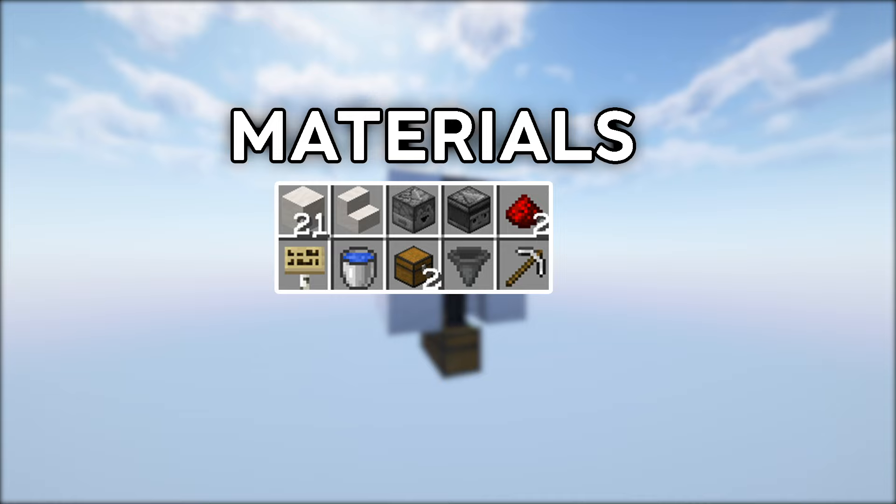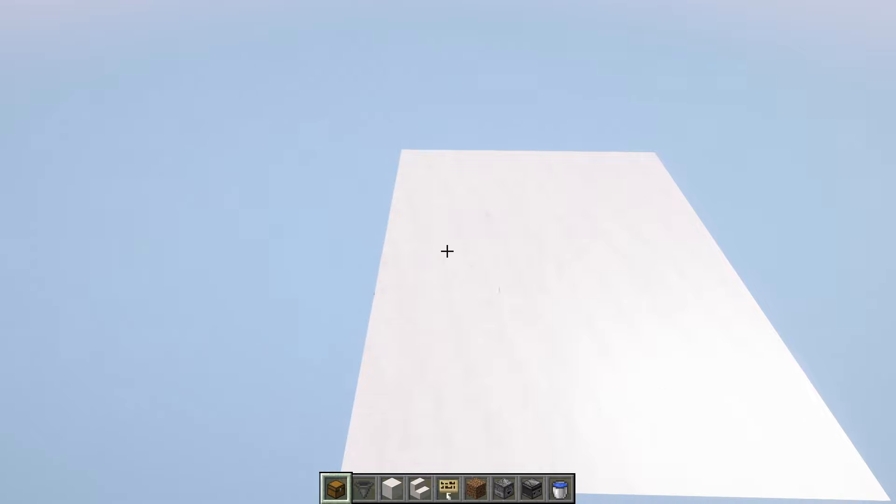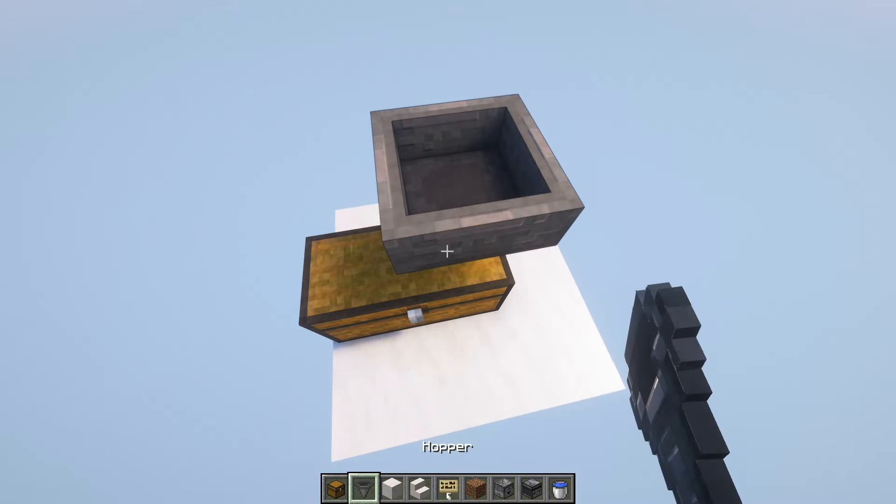This is all the materials you'll need to build this tutorial. The area needed is a 3x3. Place down a double chest and a hopper on top of that double chest.